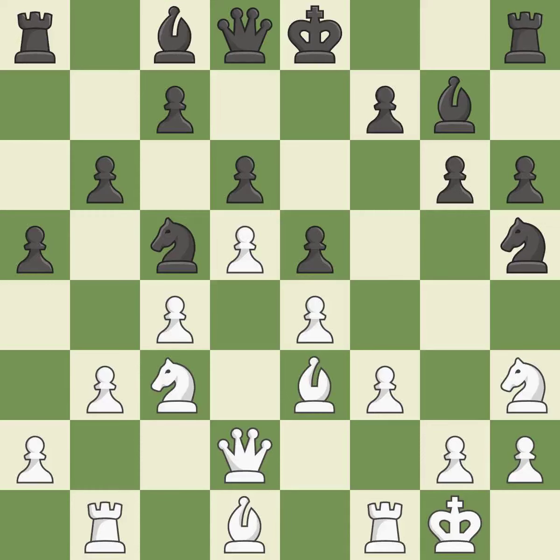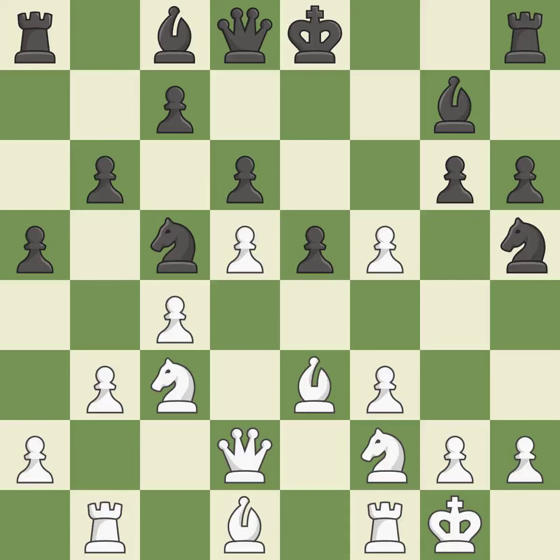This moves the bishop to a better location, allowing it to control more squares. This threatens to double the pawns in front of the king — it is best. This allows the knight to control more squares. This prevents the opponent from being able to double the pawns in front of the king — it is best. This uses a pawn to attack the center while vying for position. It is ideal. This keeps the material balance in check with good commerce — it is ideal.